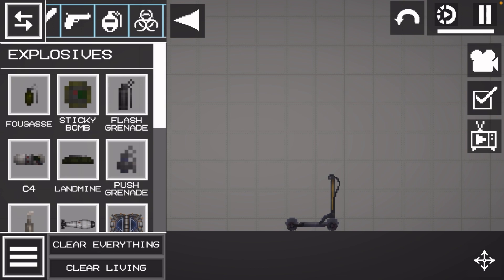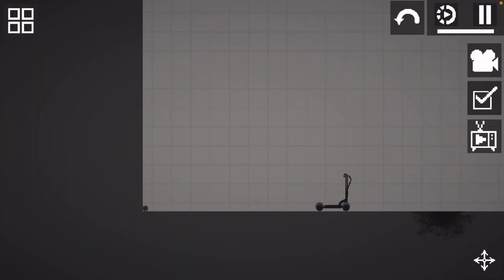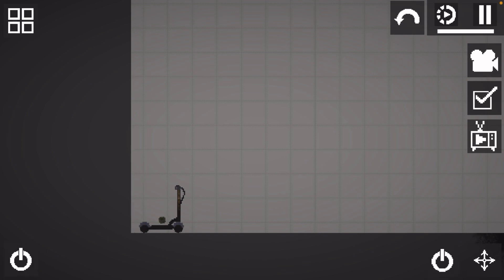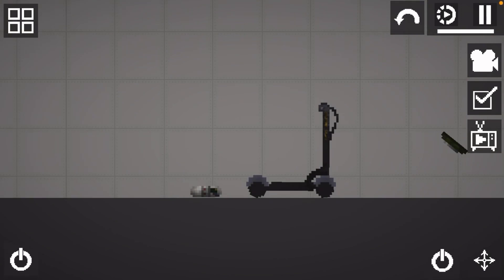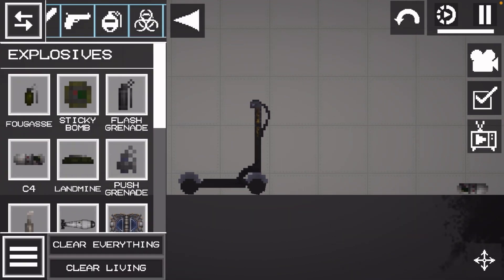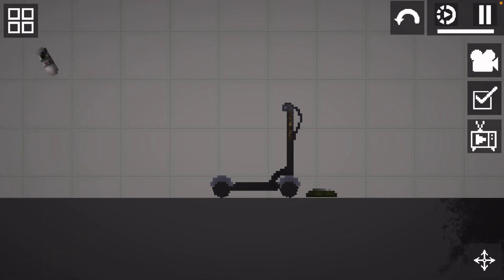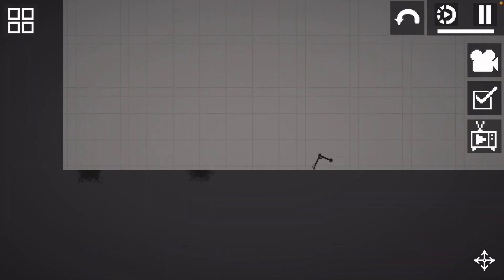First we're going to start off with a simple grenade and a sticky bomb. Nothing broke off, the wheels are still on — I don't know if this one can break at all, because as we know in the last two vehicles you can break them, but we're not sure because there's nothing breakable visible on this one. The sticky bomb sent it flying — let's check it out. Nothing happened with the landmine. Let's place a landmine right in front of it, back up with the C4 — ready, one, two, three — it went flying, nothing.